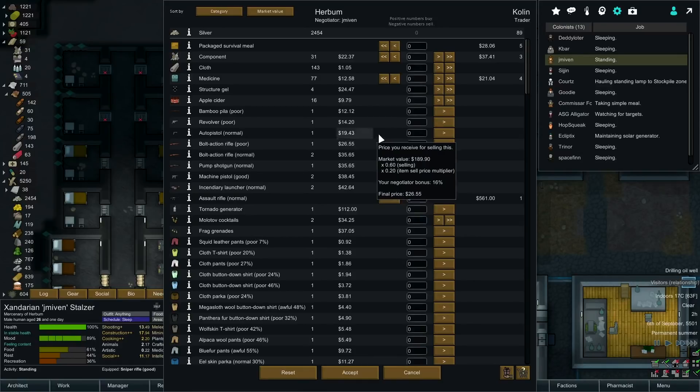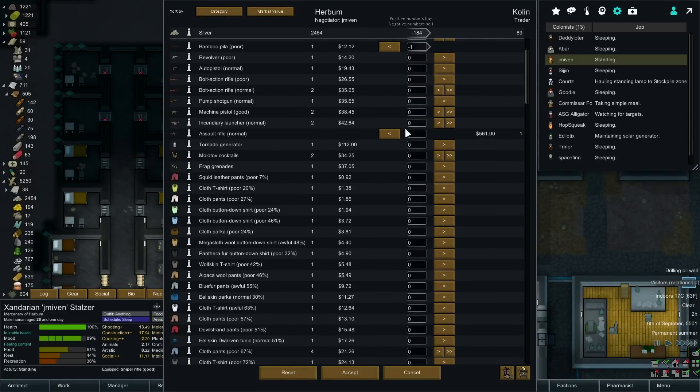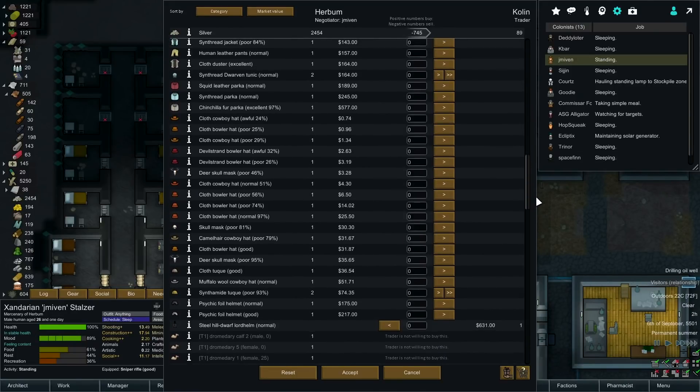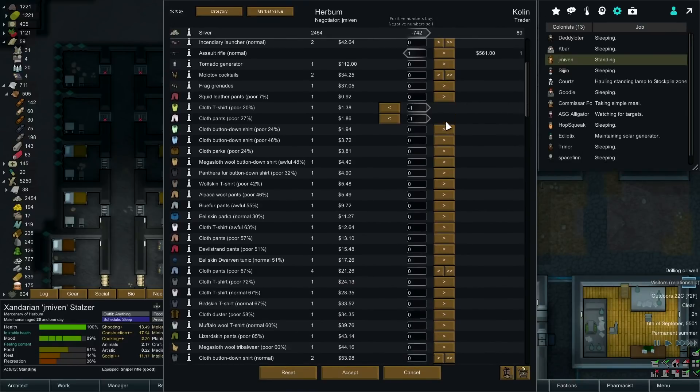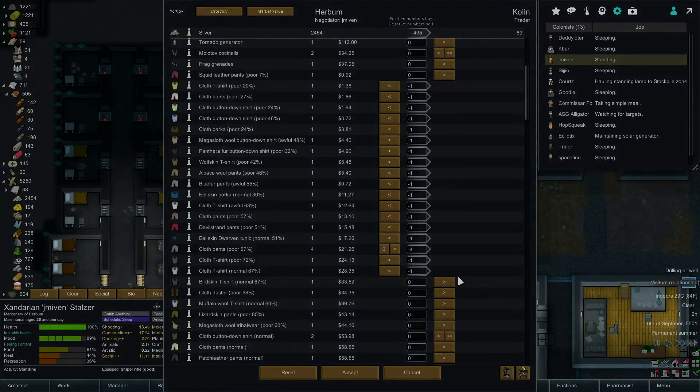Boy have I got a deal for you. You don't have any money. I'll buy your components and medicine - it may be the normal assault rifle. And I will unload like all of the clothing? How much can you carry I wonder - let's find out.